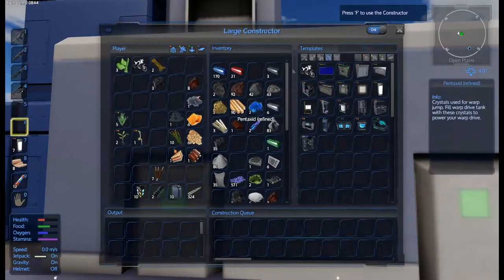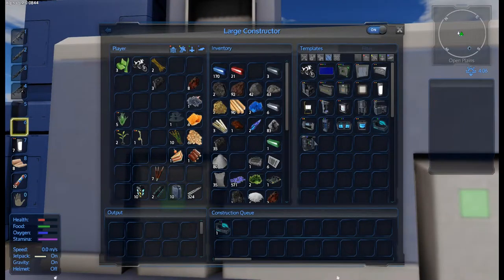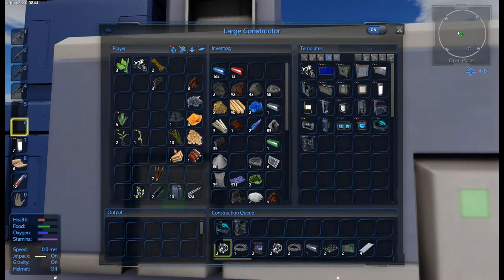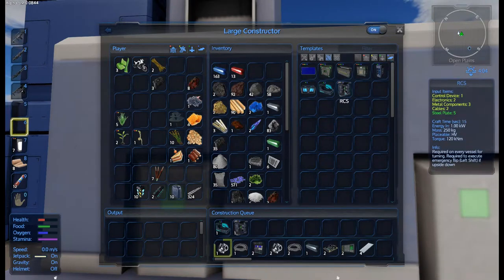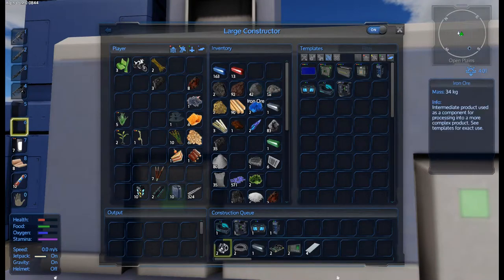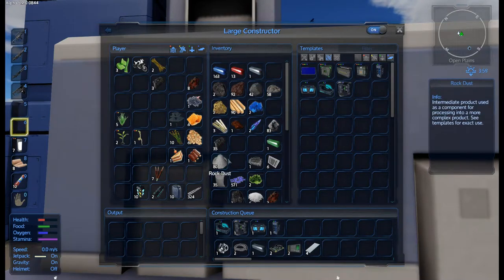Let's see what this is going to take to queue up. There is an easier way — hover vehicles up there. RCS, cockpit, fuel tank and that is the generator. Now whether all of these are going to get made or not is beyond me. Look at this — we're running out of silicon, cobalt. Yeah, we're generally just a little bit short of everything. So we're going to have to try and do something about that at some point.